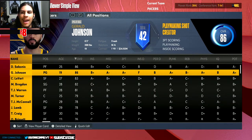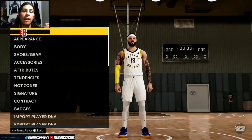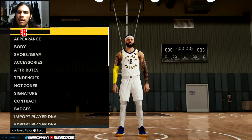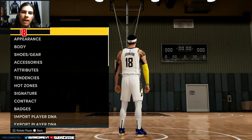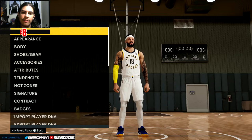I modeled him after Kyrie - I took Kyrie's player DNA and imported it into a custom player Gerald. I upped his dunk rating, his three-point rating, and I believe I upped his defense a bit. He does have tattoos to start so I don't know if I'm going to keep that, but this is Gerald Johnson.